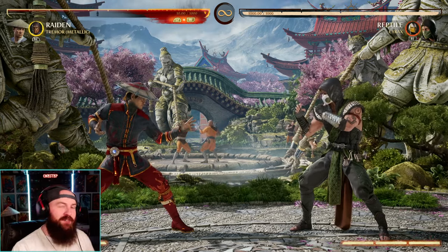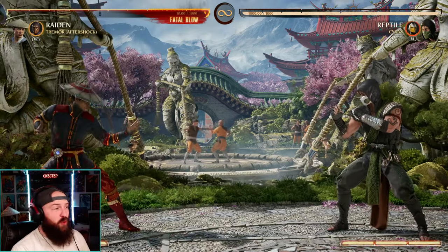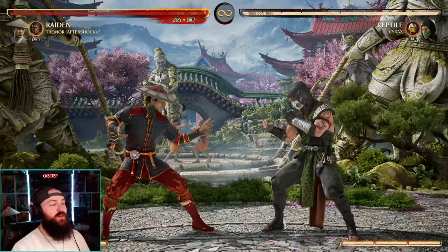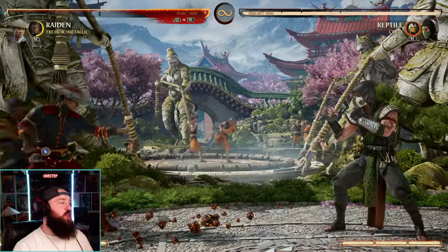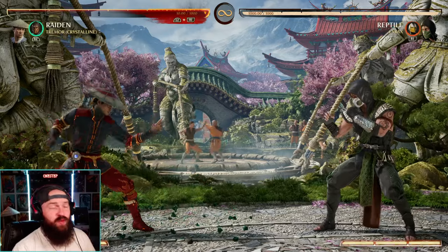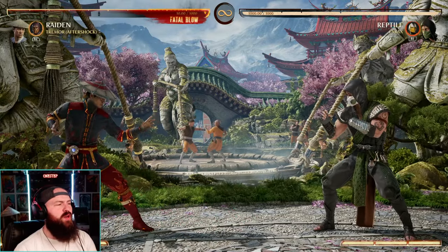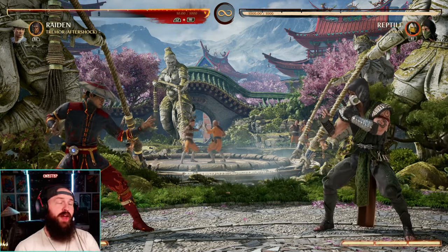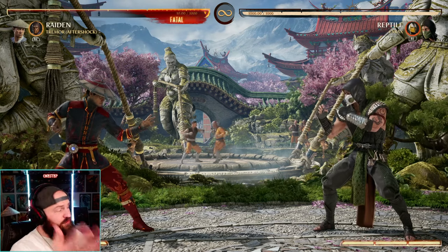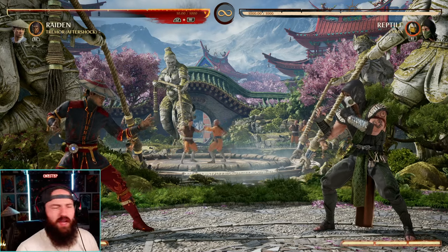But an idea on paper is different than an idea put into practice. Quick rundown for everybody: in Aftershock, we have a lot of offensive tools like our forward punch, great combo extension, and a good mix-up low hit — it's a triple hit. We have a low projectile in Metallic, an overhead projectile in Metallic as well, and in Crystalline we get armor. So that is a huge pro — you have so many tools. You have projectiles, offensive tools like combo extension with Aftershock, and then you get armor using Crystalline and a projectile pair.